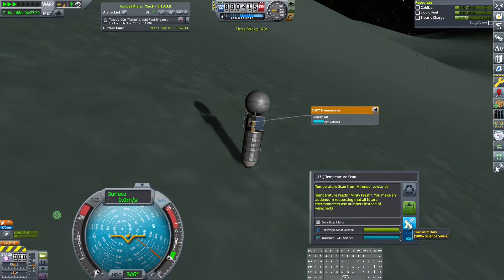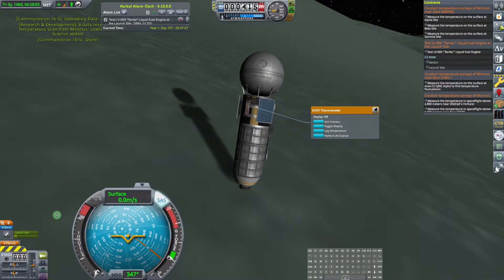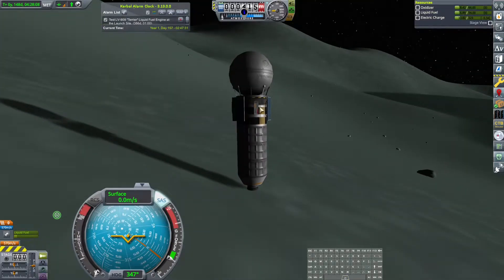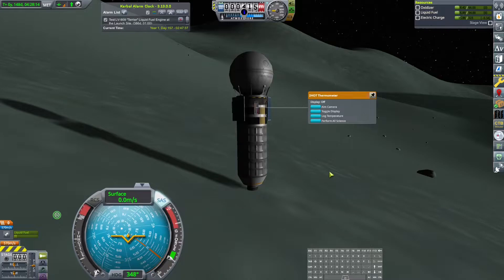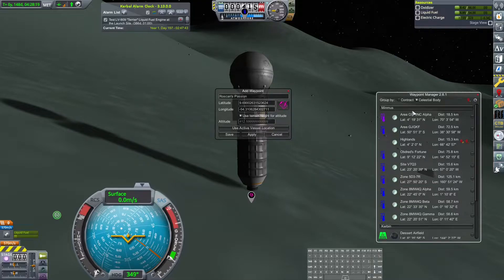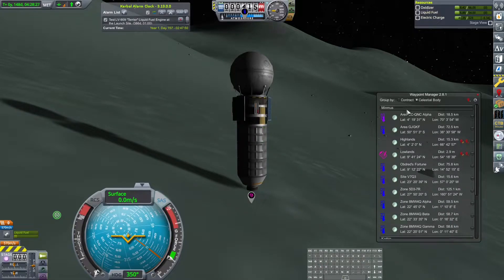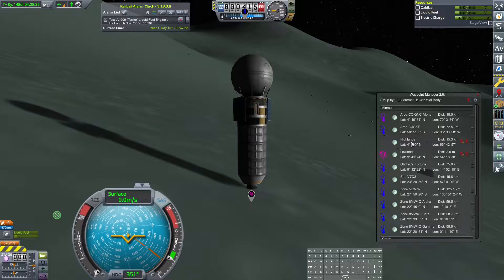I'd like to be up at 75 before I transmit. Let's go ahead and transmit this as well. Now we have a total of 77 science. That's what we got from this biome — and I didn't even look what it was. It's lowlands. That's even better! Let's reset this experiment and mark a waypoint for lowlands. We've now got highlands and lowlands, which is awesome.